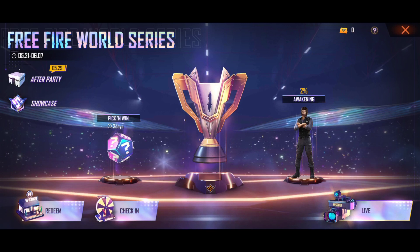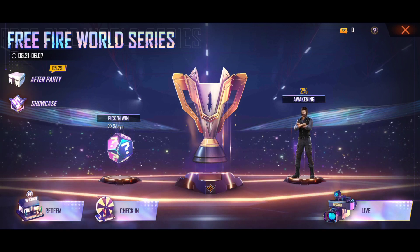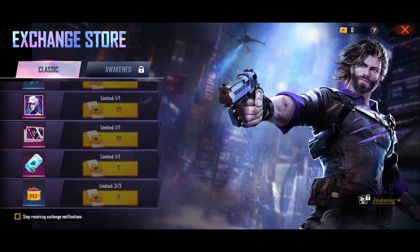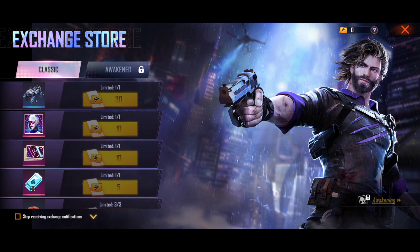And guys, this is the Redeem section. You can click the Redeem section or click the interface to join. You can see and collect this token. You can see this monster track — this is free. Obviously, this is FFWS special. This is Banner and Avatar. This is the diamond royal. You can exchange this token.